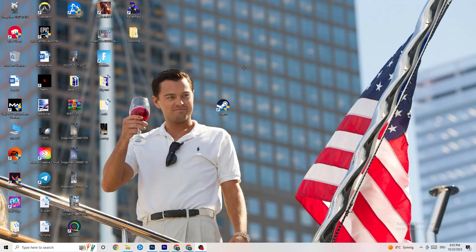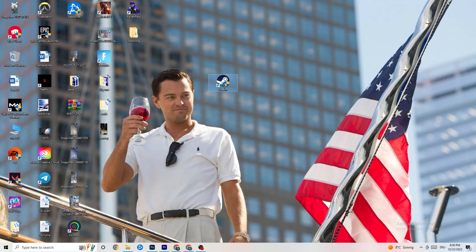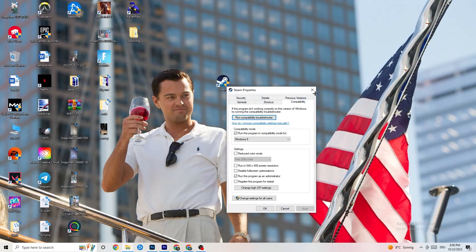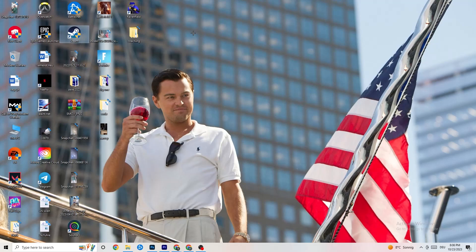Restart your PC. Afterwards you'll see the administrator symbol on the shortcut, and it will launch as administrator every time. This will help reduce crashing issues. Do the same thing for your game shortcut — right-click it and apply the same compatibility settings. Restart your PC again afterwards.